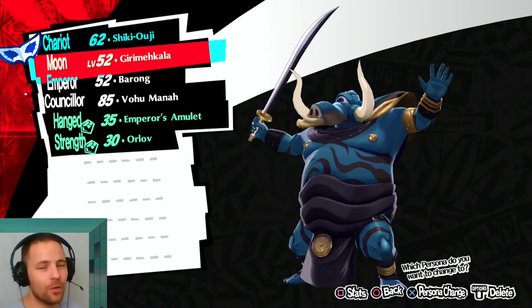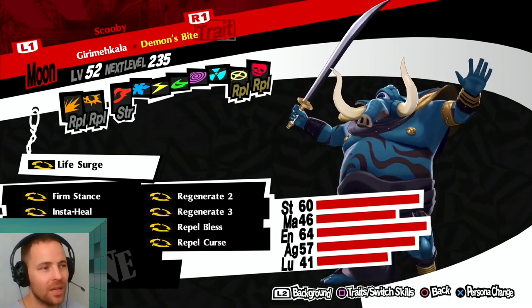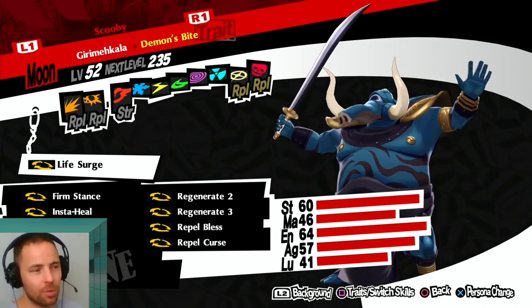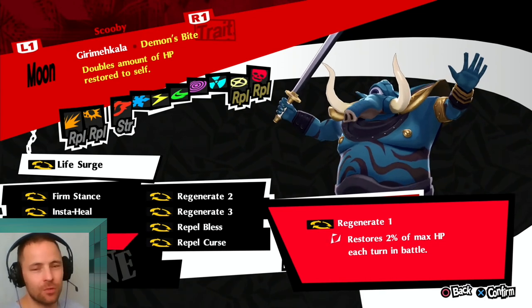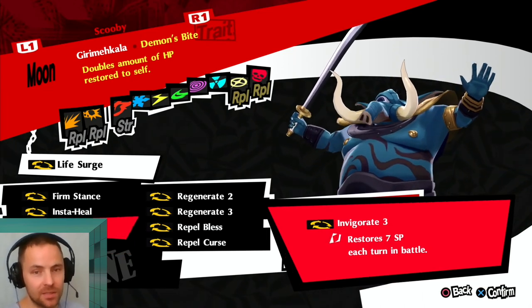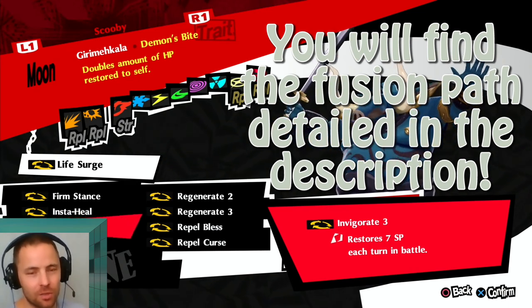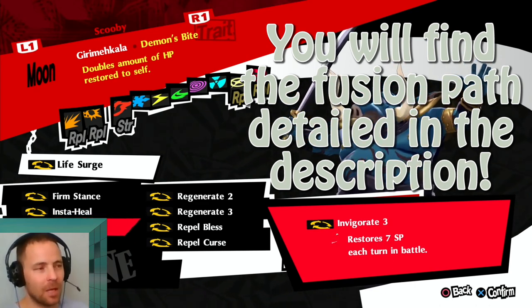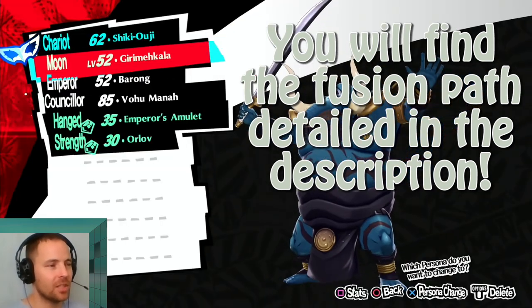The other persona you really need is Giri Mikala. He repels Gun and Fist Call. He doesn't normally repel Curse and Bless — he's actually weak to Bless and normally nulls Curse — but I've put Repel Bless and Curse on him. You want Firm Stance, Instant Heal, and Regenerate 1, 2, and 3. You want the trait Demon's Bite, which you can only get from Ongioki.